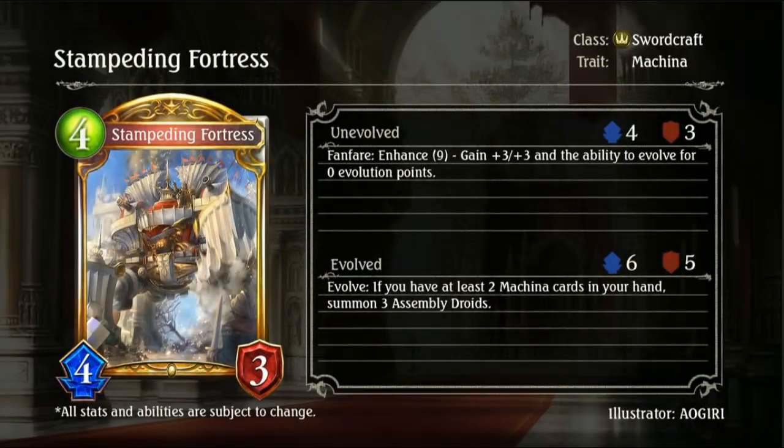Then we have Stampeding Fortress, a 4-drop 4-3 Sword Machina card. It is a Fanfare Enhanced 9, gaining plus 3, plus 3 and the ability to evolve for 0 Evo points. So it's a free Evo card on 9 with a plus 3, plus 3 making it a 7-6. With the Evo you also get plus 2, plus 2, so that's plus 5 total for each stat, which is pretty good for a 9-drop.